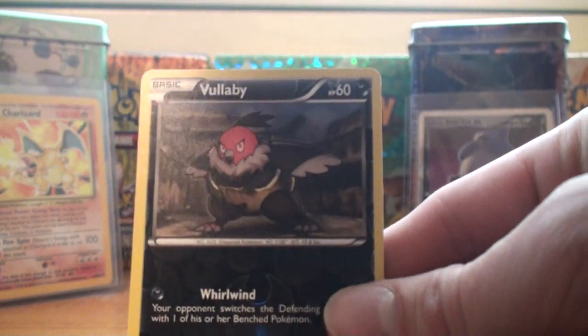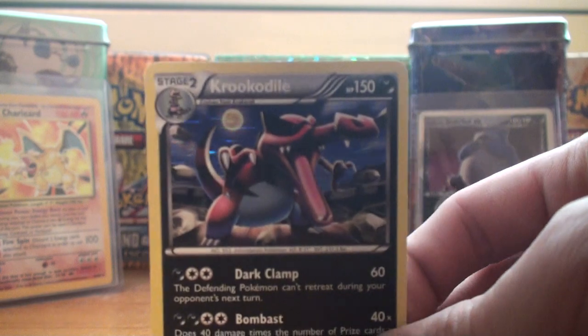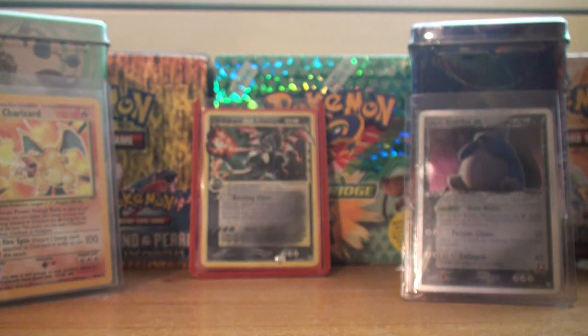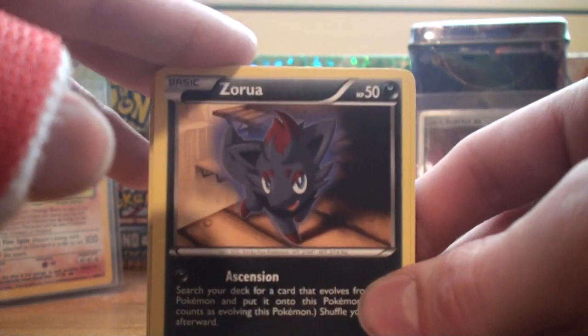As the reverse, we've got a Vullaby, and as the rare — ooh — Croconaw, very nice. We're getting a lot of holos, I like that a lot. I think I actually have like six of those Croconaws now, which is pretty cool.